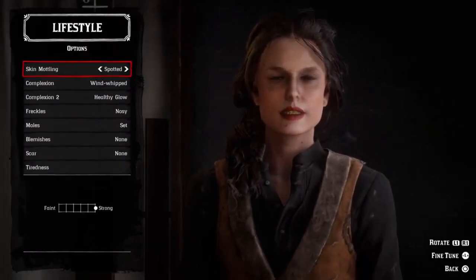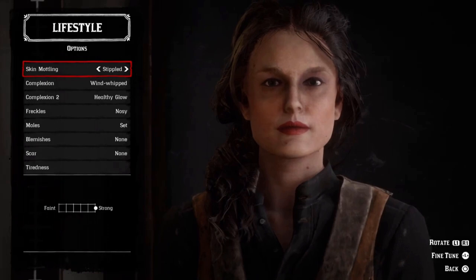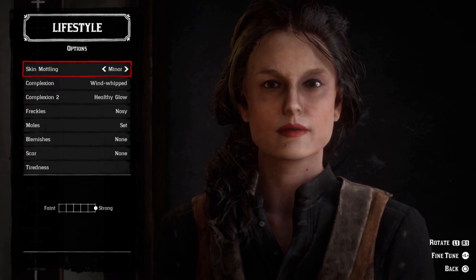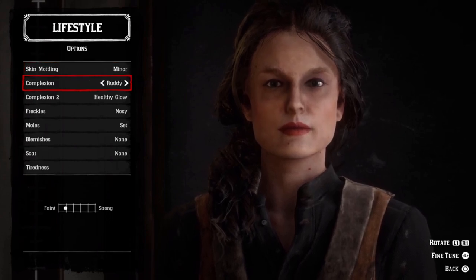In the lifestyle section you can change things like skin modeling, complexion, moles, blemishes, scars, and tiredness. Don't forget to use the slider with each option — you can move it either toward faint or strong depending on your preferences.